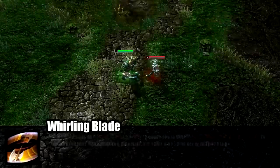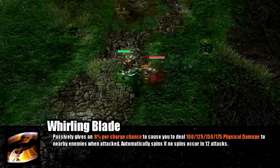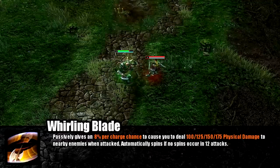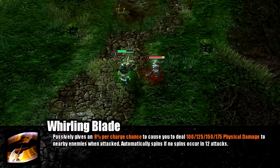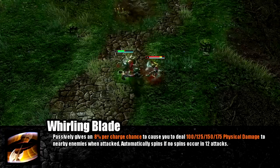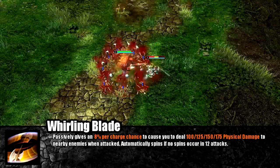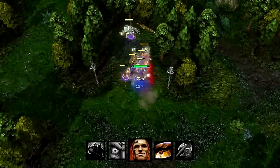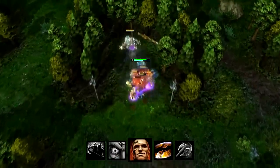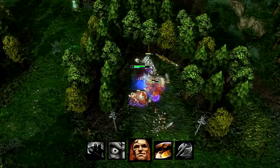Legionnaire's third ability is Whirling Blade, his signature ability, which causes him to quickly spin around and attack all nearby units for physical damage. This ability is passive, and every incoming attack has a chance to activate Whirling Blade, which can only activate about twice a second at maximum rank. Whirling Blade allows Legionnaire to roam the jungle and kill neutrals for experience and gold, rather than farming in the lane like most heroes.